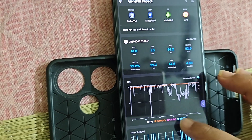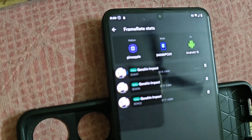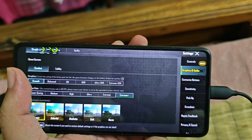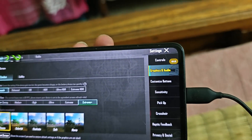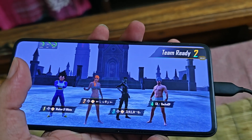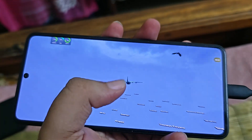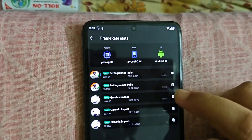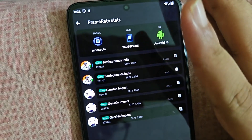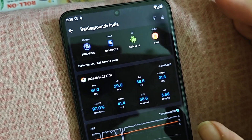Today I'll also check BGMI — how it runs. We'll play one match only and then decide. I hope there are no multi-touch issues. As of now, 90fps does not work on Android 15 — you can see it's capped at 60 only. I'm recording via Scene. First match had a server hacker so we left. The second match is starting. Even with extreme-plus graphics, it still stays at 60fps.